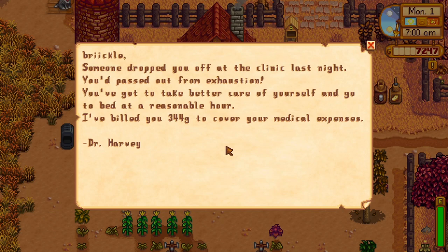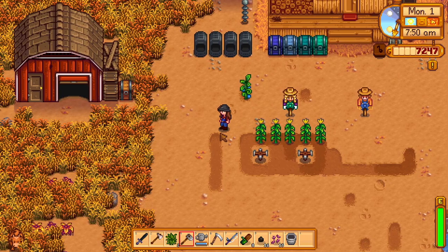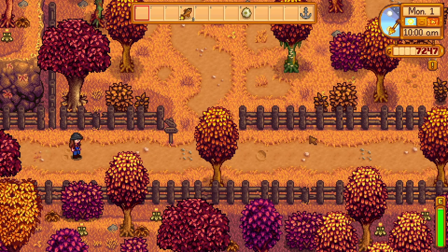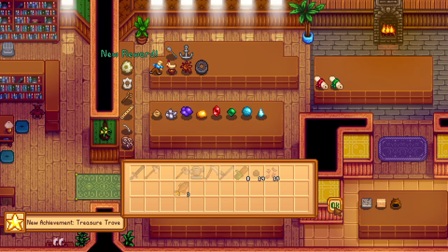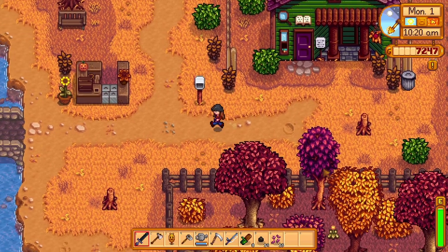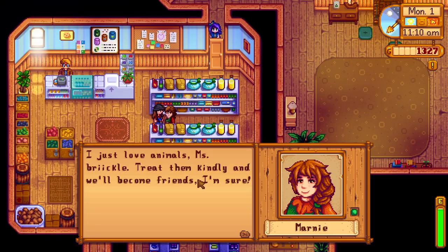Harvey says someone dropped me off at the clinic last night — I passed out from exhaustion. He billed me 340 gold. Harvey, you're supposed to like me! I'm in a pickle because I need to buy fall crops as well. I have a hard time deciding the most efficient thing to do. Oh, I got an achievement — a rare crow! I love collecting the rare crows. Well, I spent all my money on seeds.